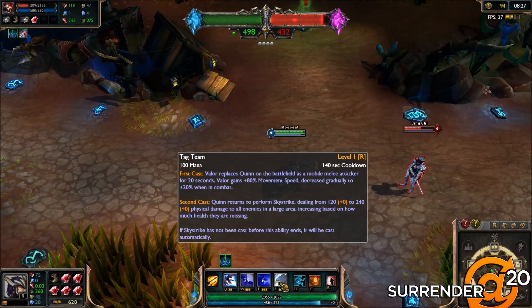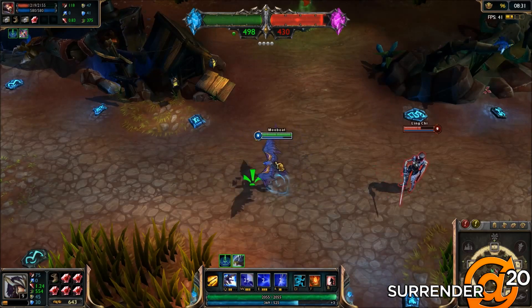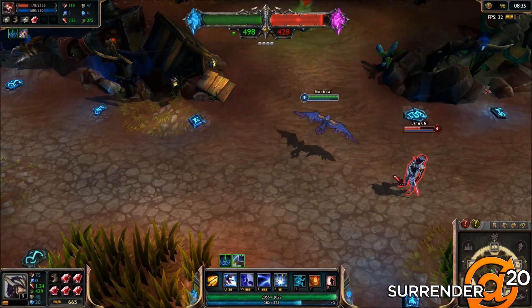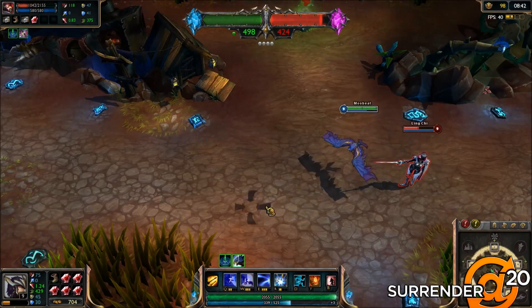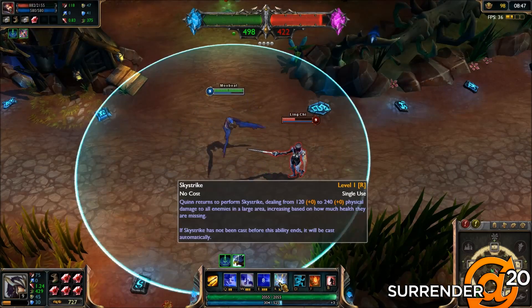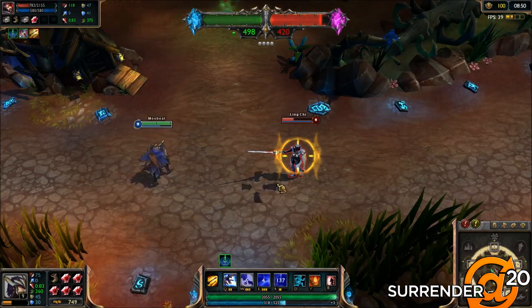Her ultimate first replaces Quinn with Valor, making her a mobile melee attacker with crazy movement speed for 20 seconds. When cast again, her R ability performs Sky Strike, which deals a large amount of AoE damage that increases based on how much health the enemies are missing. Sky Strike is automatically cast at the end of the 20 seconds. While her ultimate is active, her Q, W, and E abilities change.